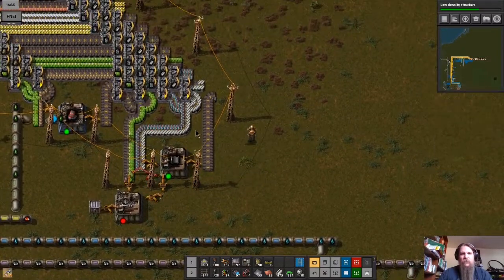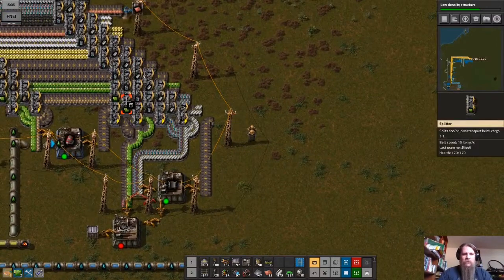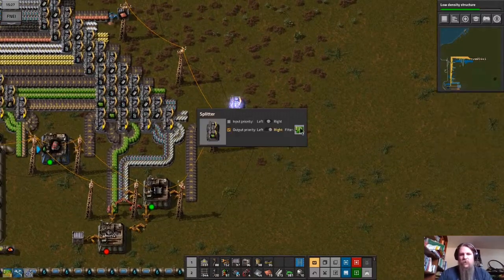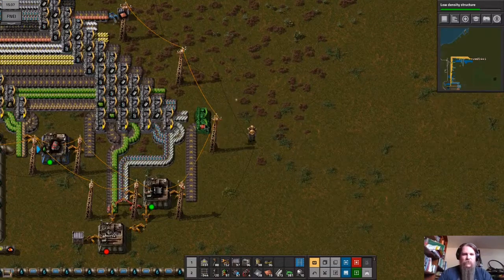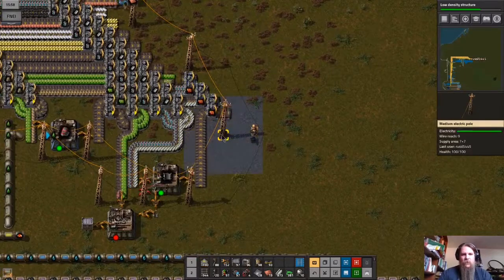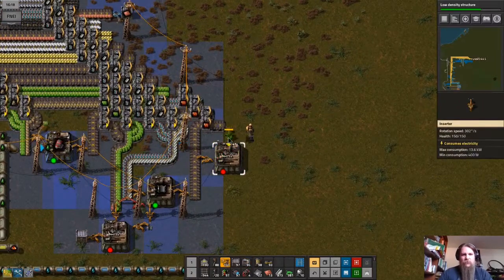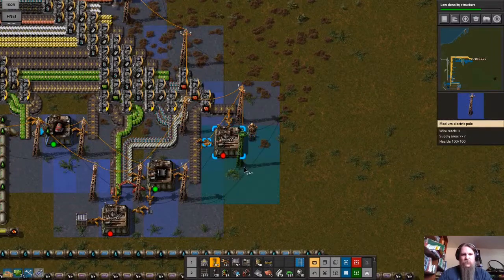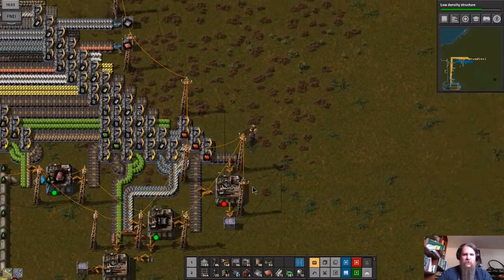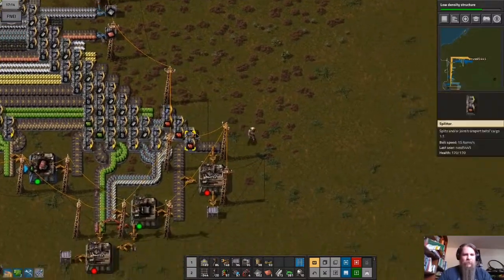Over here we need red circuits. What I'm going to do is — when I'm just convinced I'm not going to need something very often and just need one thing building — I'll occasionally skip the splitter. So: flying robot frames and red circuits go in, and this is how we'll create the logistics robots. We won't even have a splitter on it.